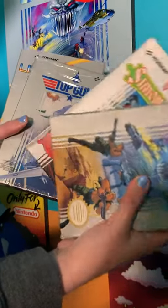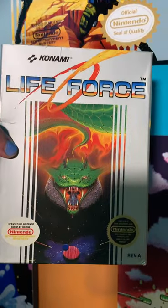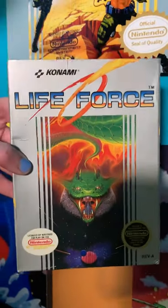When it comes to Konami games on the NES, a lot of them came in this really cool silver-gray packaging. Life Force is a spiritual successor to Gradius, and it's a horizontal shmup that I really enjoy.